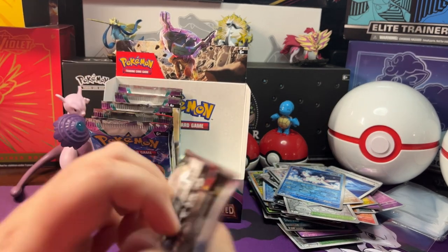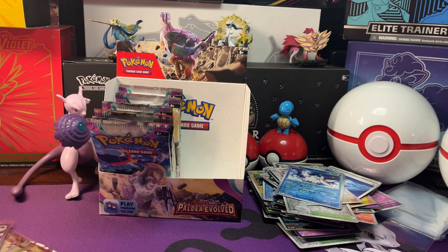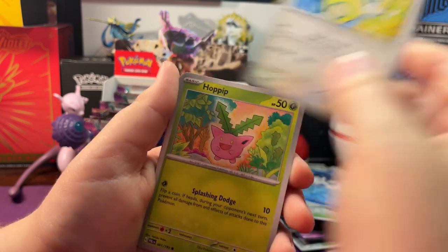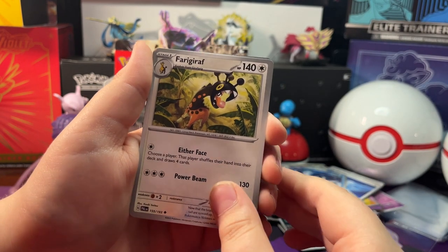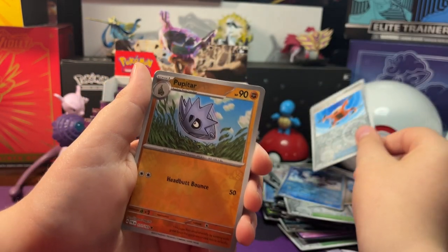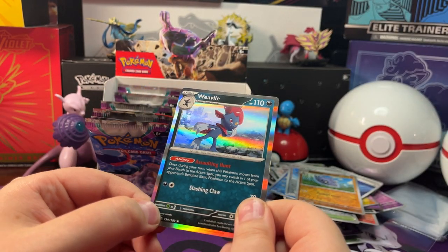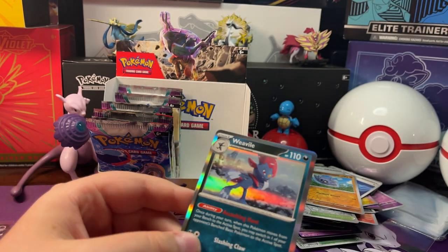Let's open our next pack. We got a Trapius, Dunsparce, Hoppip, Paladin Whooper, Sagararo, Bergera, Swelios. Reverse Holo Delivery Drum, Reverse Holo Pupitar. And a Holo Weevile — I'm gonna guess Dark Energy, it's Psychic Energy behind it.